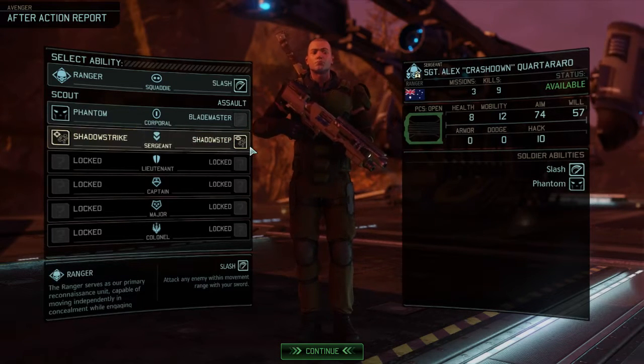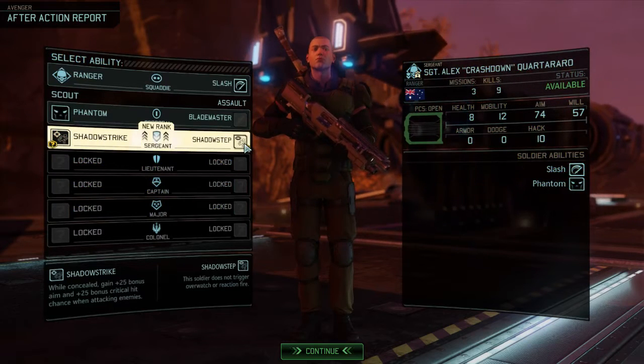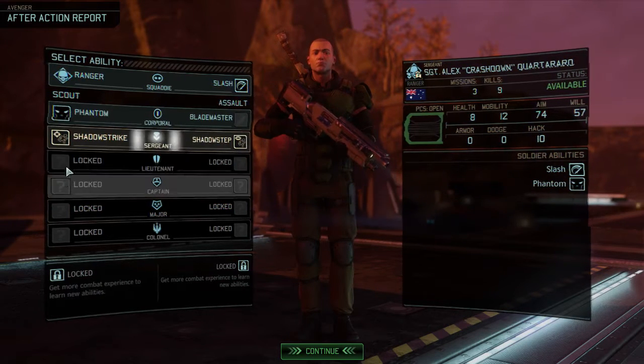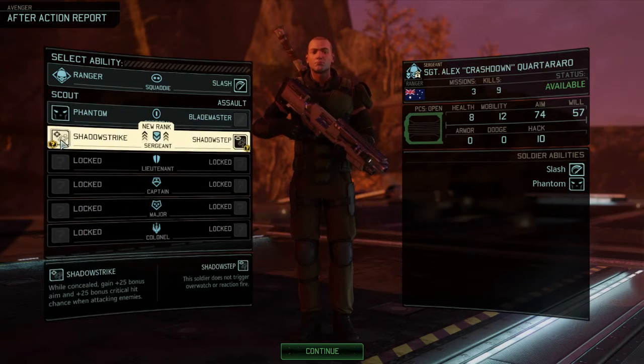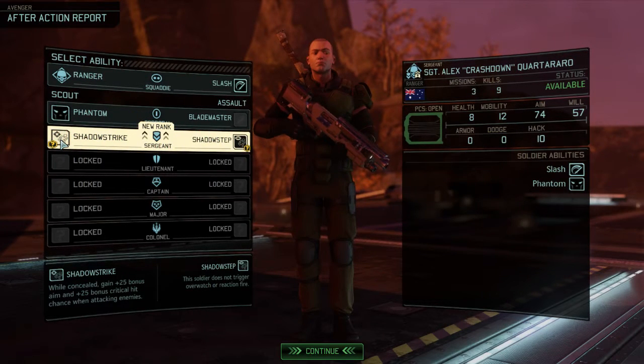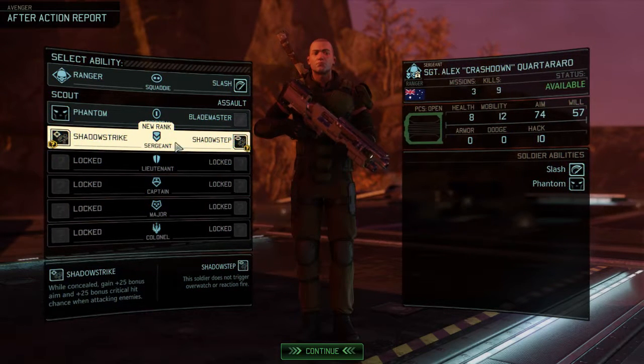I'm always torn on this. I always feel like there are not many enemies overwatching, so Shadowstab has very limited use. On the other hand, Shadowstrike is just a single use on a mission for the very first attack. Your first attack from concealment will probably be a flank shot anyway, so I don't think I need the extra aim and crit. Let's go with Shadowstab — especially when heavy mechs come and they always overwatch on reveal, that might be helpful.